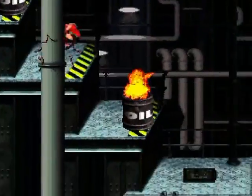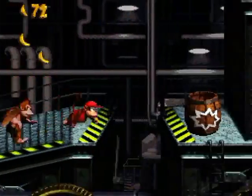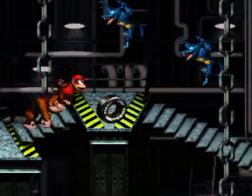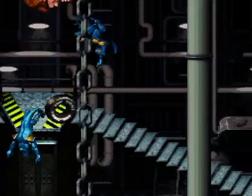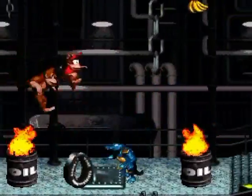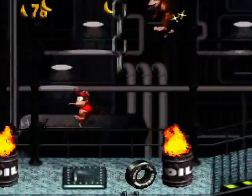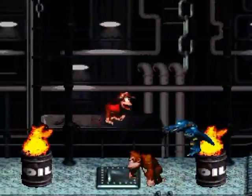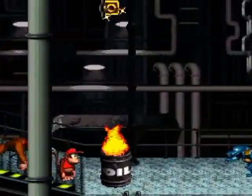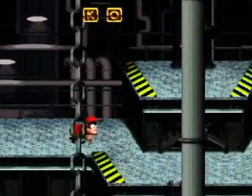Maybe it's an emulator quirk. Another DK barrel here. I don't really know if this tire is all that necessary for this section, but I'll take it along to show you what it's used for - it's used for getting those bananas up there, but not for any special bonus areas. And I just despawned it. Quite frankly, I think there's enough critters here to pull it off without the tire.